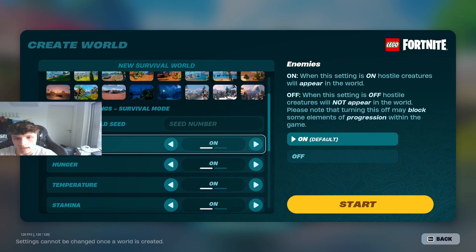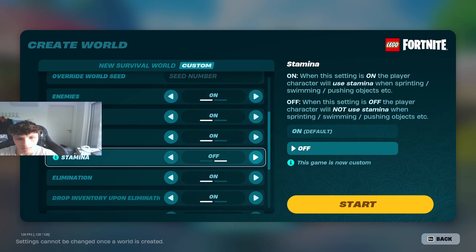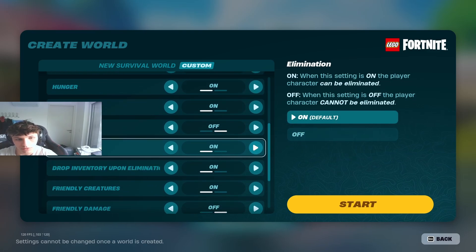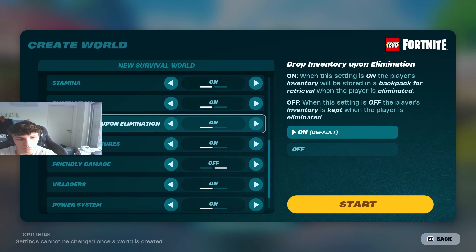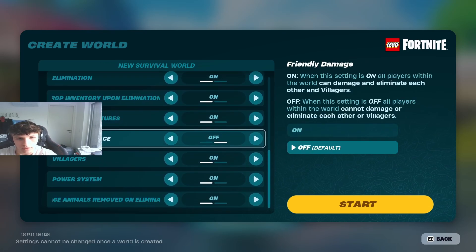Or you can just play in Sandbox, where none of these things will be on anyway. Stamina — you can turn that off so you can run faster, that's probably a smart move. You can turn elimination off so you don't die. Then friendly creatures, friendly damage — you can turn that off, which is smart if you're playing with your friends.